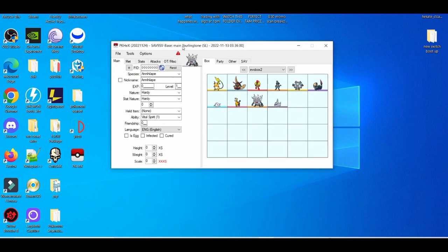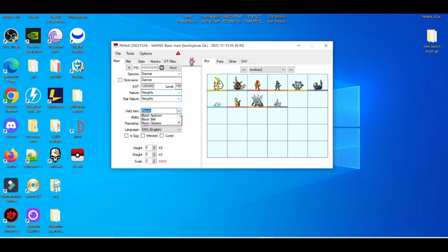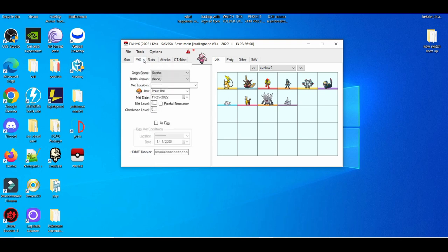Let's say a Pokemon that I think — Diancie. And what we do is we give it level 100, give it whatever nature you want. Make it random. Give it whatever held item you want. Weight and height — I don't think that matters in the game, I think it matters in Legends Arceus if I'm not mistaken. Give it max friendship, which I believe is 255. And then make it shiny. Put any Pokeball — let's be funny, put a Master Ball.